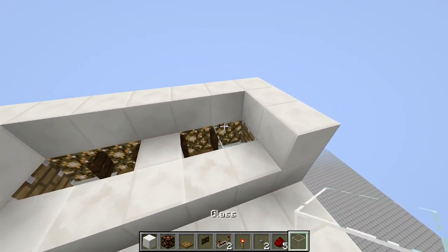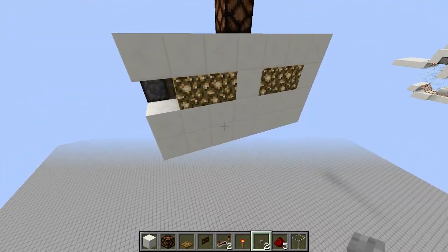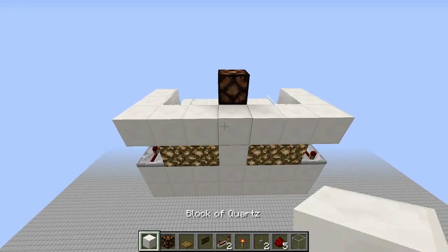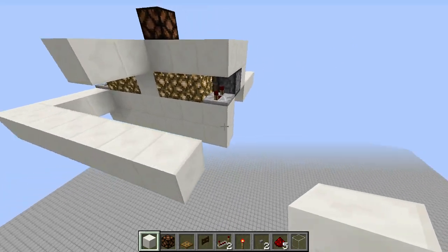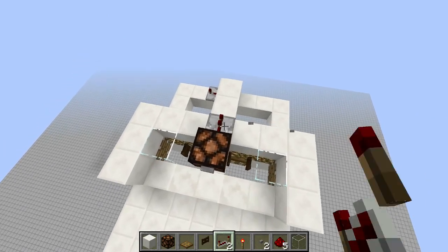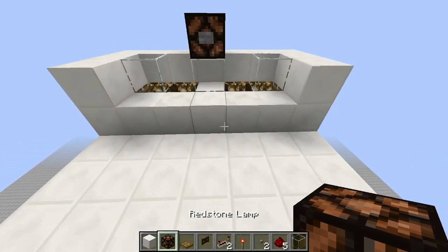Now come up here and add one glass block, then a redstone lamp and a button. In the back, add a repeater on the last delay. We'll add blocks for redstone and run it all the way around, add one more repeater on the last delay, one on the first tick, then lay the redstone. Let's test it out — awesome!